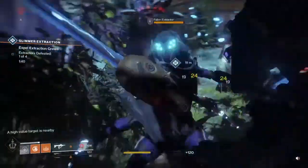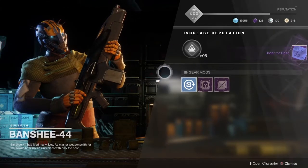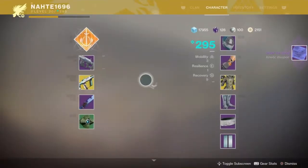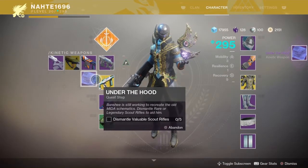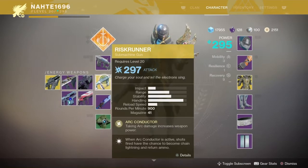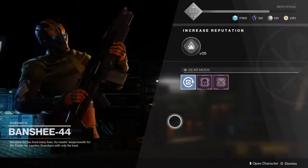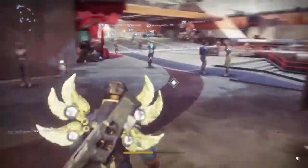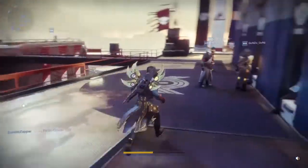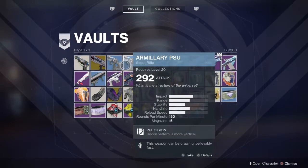Once you have completed all of the objectives with the scout rifle you are going to go ahead and turn that into Banshee-44 to get the next step of the quest. The next step is called Under the Hood. What you are going to want to do is dismantle 5 valuable scout rifles, which means either rare or legendary. Like I was saying earlier, stock up on scout rifles early in the game because when you start getting blues and stuff you are going to see quite a few of them.